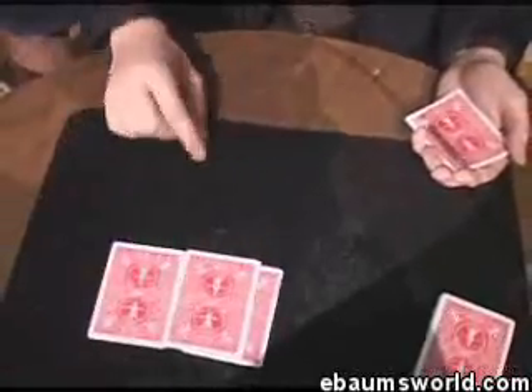So watch the two reds switch with the two black. All you have to do is palm it. Now be honest, can you see it here? All you have to do is take and you set it down just like that. That gives us three aces over here and now we have one ace left.